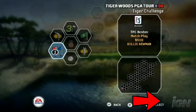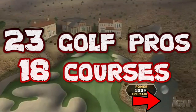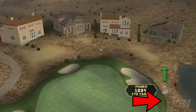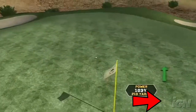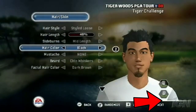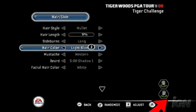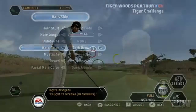In all, you get 23 golf pros to play against and 18 courses, plus the PGA Tour and Challenge mode. Tiger Woods 2008 is the same in gameplay and graphics as 2007, but with the many new minigames and game modes, it is far superior to its predecessor.